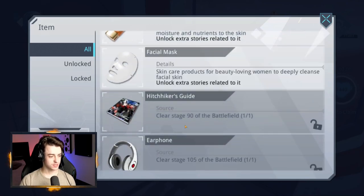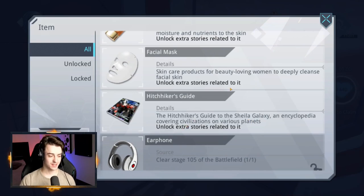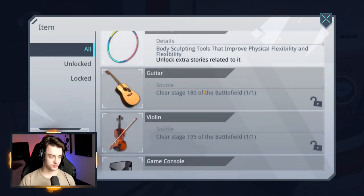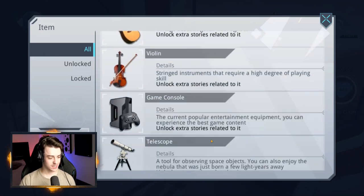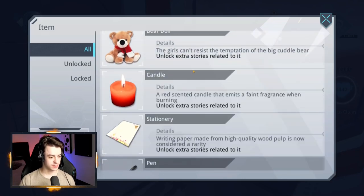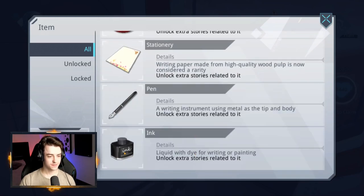There's a face mask, a Hitchhiker's Guide to the Sheila Gala — okay, that's really funny. There's earphones, a yoga ball, a dumbbell — so Maya goes to the gym, cool. Hula hoops, guitar, violin. A games console, telescope — that's pretty wild. There's a rabbit doll, a bear doll, candle, stationery. There's a pen and ink — it says ink on it. Fantastic.